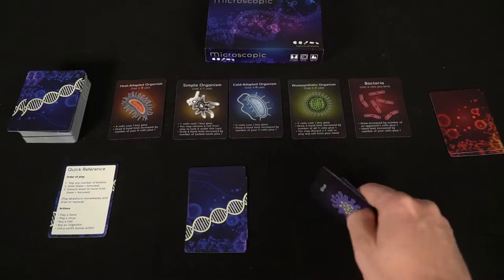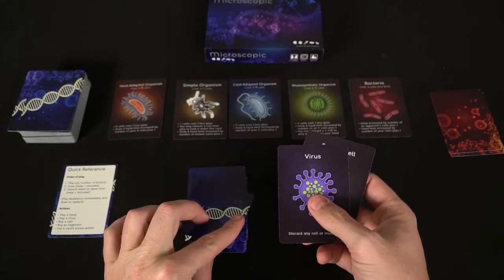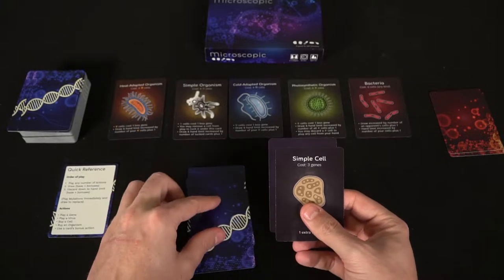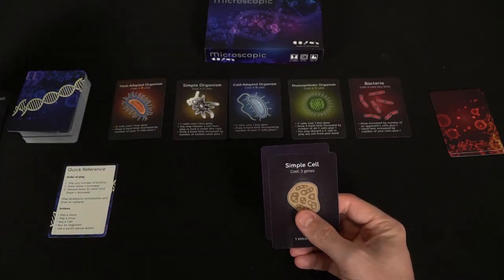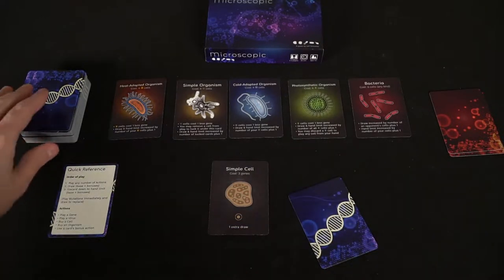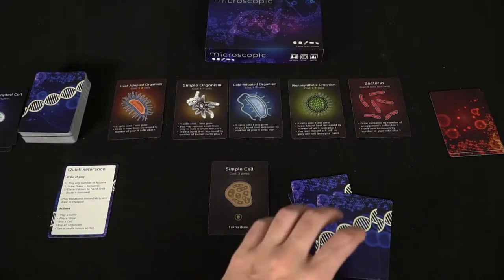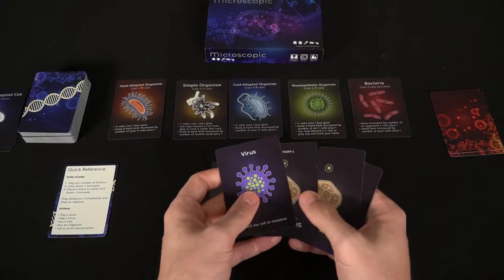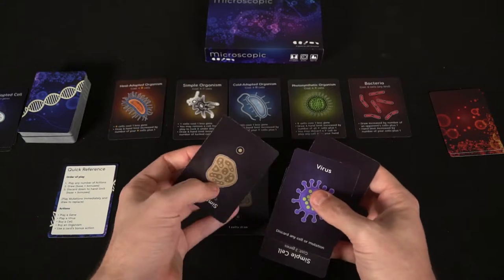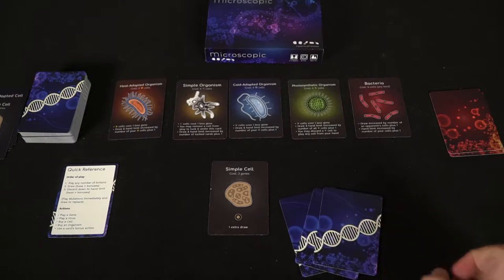After you've played all the cards you want — whether face down, discarding face-down cards to play face-up cards, or playing a virus — you end your turn. To end your turn, you draw two cards, and your hand limit is three. After you draw your two cards, you check your hand to see you have three or less. If you don't, you have to discard down to that limit.